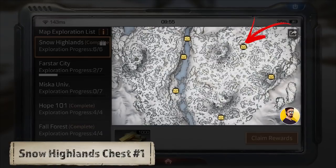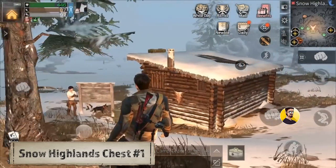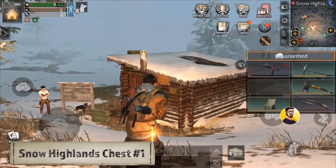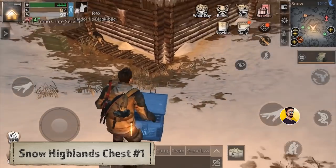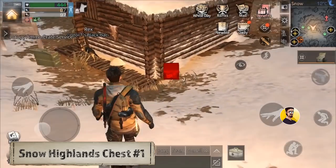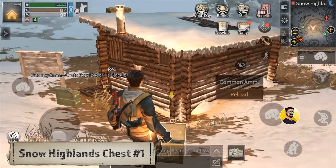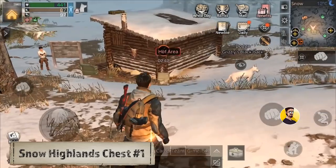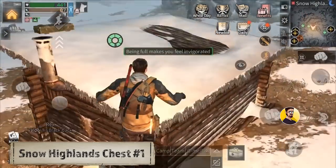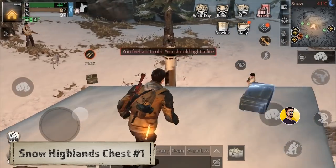Chest number 1: The first chest is on top of a camp's cabin. For me it was right here on top of this camp, but if you can't find it check out the other camps as well. The top of the little cabin might look difficult to reach, but all you really need is an ammunition box to help you get there. Just put it down somewhere close to the cabin, try to reach the roof, and claim the chest.